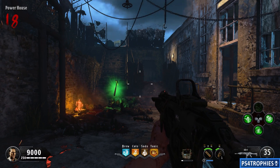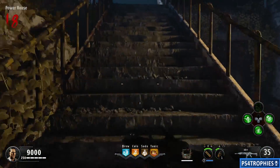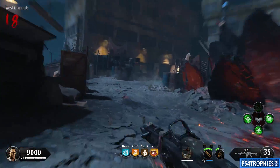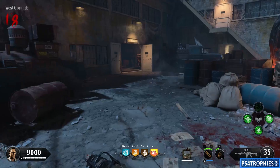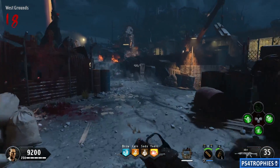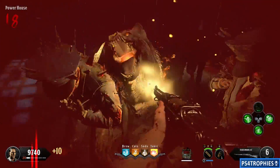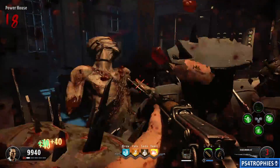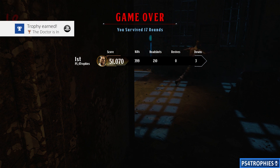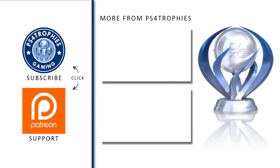I killed 20 zombies in that attempt. To recap for solo players: get monkey bombs from the box or the monkey statue, get all four perks active at the same time with PhD Slider in the fourth slot. Eventually the trophy will pop — it took a couple minutes for me hanging out in the powerhouse. You don't have to kill yourself, you just have to wait. Thanks for watching, please subscribe!